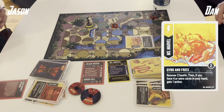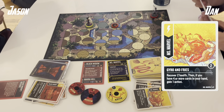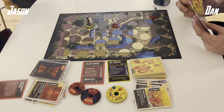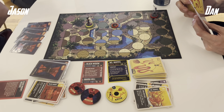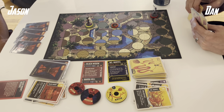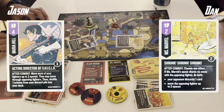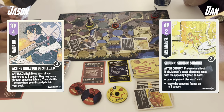Ms. Marvel will take a hop, eat some gyro and fries to recover 2 health or gain an action because she has more than 4 cards in hand. I am at 5 cards — one of them we know is a mission. Dan is choosing to take the shot at Maria instead: Shrink Shrink Shrink into the Acting Director of S.H.I.E.L.D.